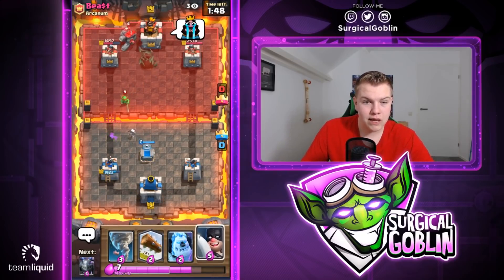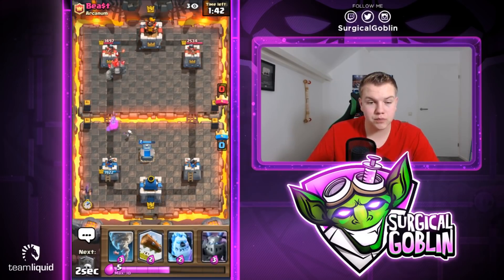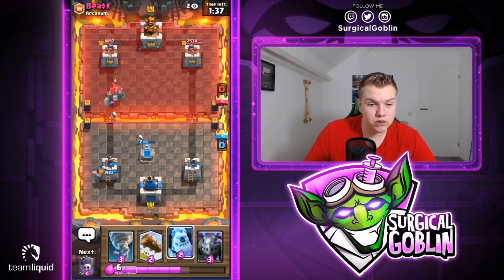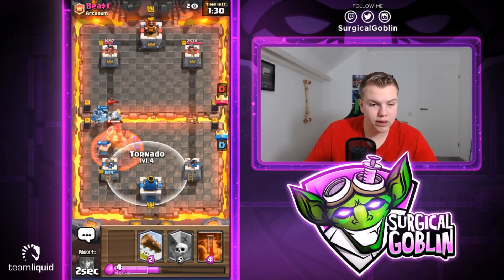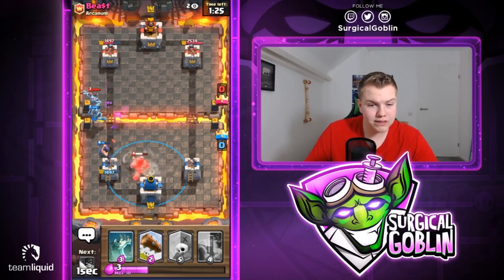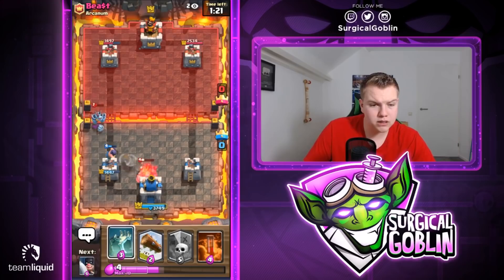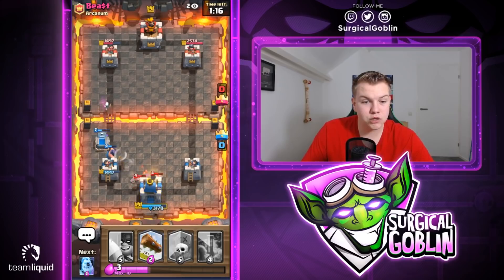Let's go for another Tombstone and prepare the Executioner in the back — dropping it there so he can't easily poison it. Let's see what he drops to support. Looks like he goes with his Golem. I'll go with my Ice Golem and Mega Minion. Here I try to activate the King Tower using my Tornado on his Golem. Let's pull everything and see if we can kill his Mega Minion with our Executioner and tower once the Golem dies.